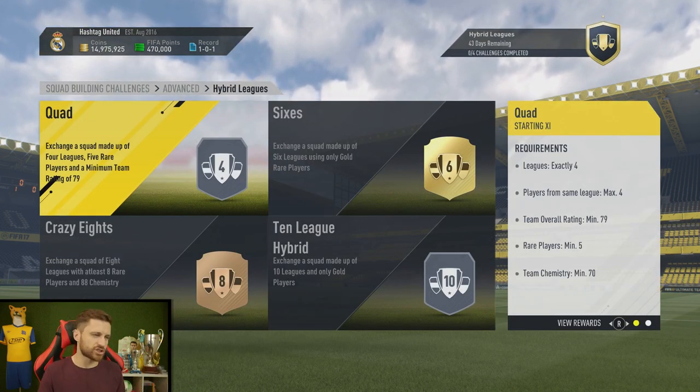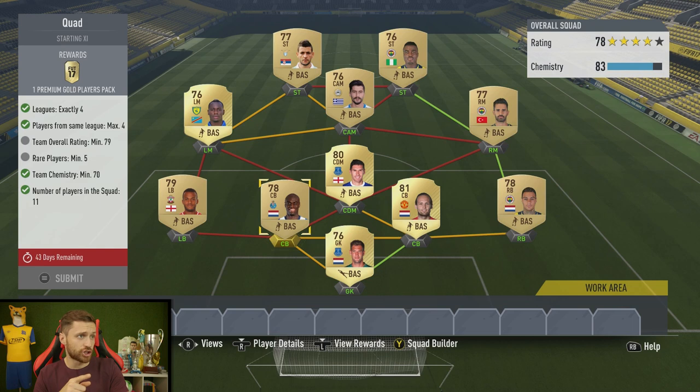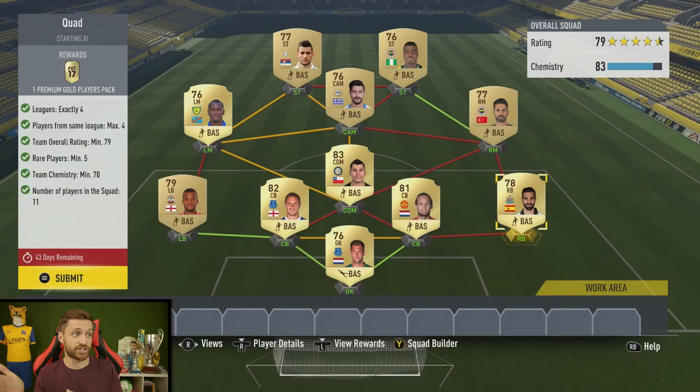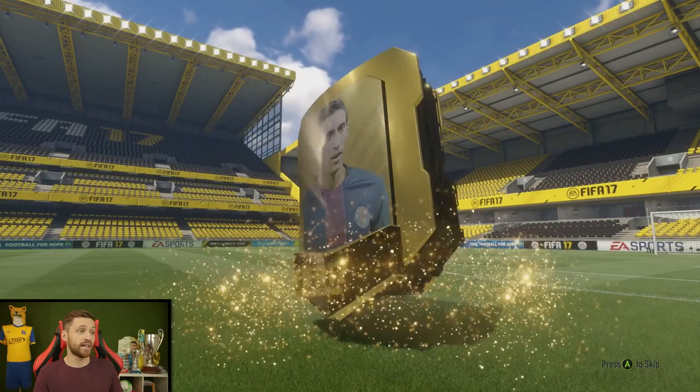Let's try this quad challenge in the hybrid leagues. It's a 4-1-2-1-2 formation. We have to have exactly four leagues, no more than four players from the same league, overall rating of 79 minimum, five rare players minimum, and team chemistry of 70. Not too much chemistry needed, but the rest of it's quite hard. I've only got four rare players so far, so I get that Gamez guy who I just got in the pack in at right-back — that's another league because it's Championship. Jagielka comes in at centre-back. I've actually got six rares — I only needed five, but that's the players I had. I submitted it and passed it. A tricky one — took me about 15 minutes to get it right.